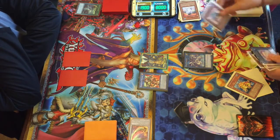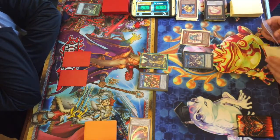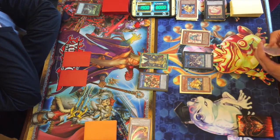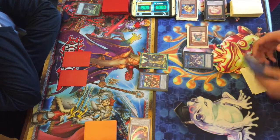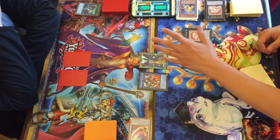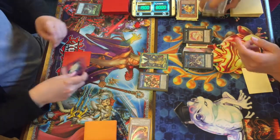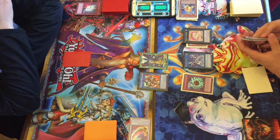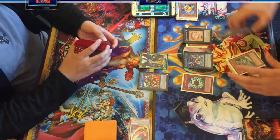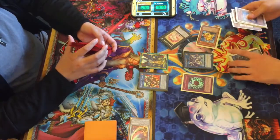He adds back Swap Frog off Toad's effect, which doesn't really matter since he has enough frogs in the graveyard anyway for his Ronintoadins. He goes into another Toad and attacks for game — and oh, Mirror Force — but that's not really relevant because Toad just negates it. He brings out another Dinomischus, but it's overkill. Larson takes game one in very convincing fashion.